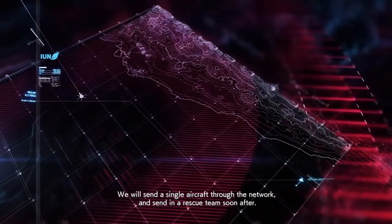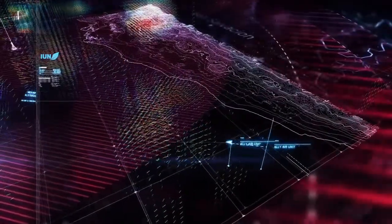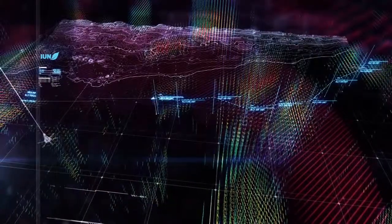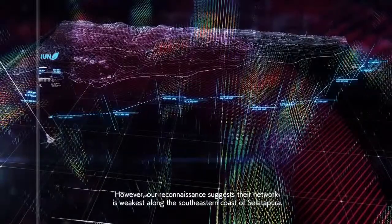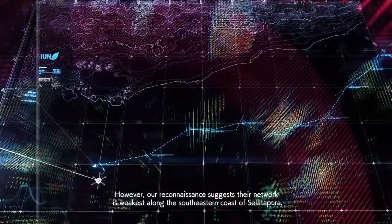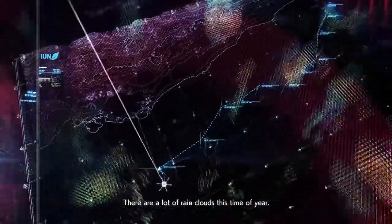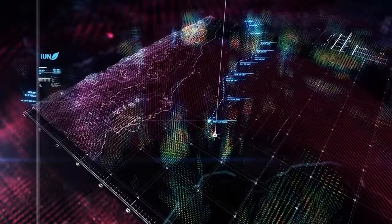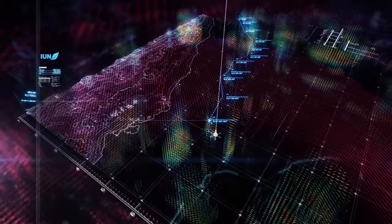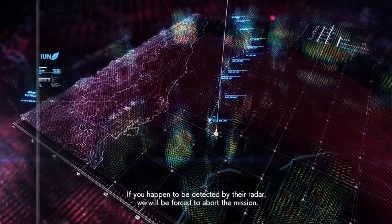We will send a single aircraft through the network and send in a rescue team soon after. A number of anti-air radars have been set up around the space elevator. However, our reconnaissance suggests their network is weakest along the southeastern coast of Selatapura, so we can elude the enemy's observation. There are a lot of rain clouds this time of year. Flying through the clouds will enable us to stay hidden from their radar. If you happen to be detected, we will be forced to abort the mission.